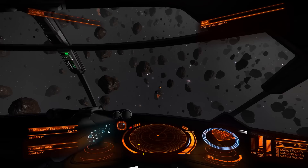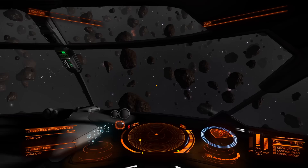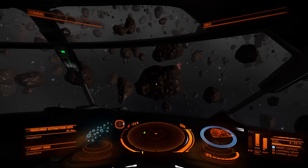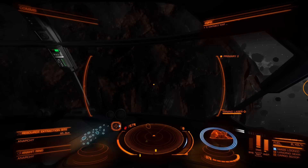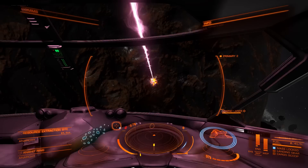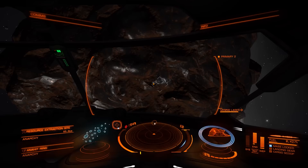Once you've arrived at the resource extraction site, make sure you're in position to start prospecting. This is not like other space games where it's a simple point-and-click to mine — it's a lot more hands-on. You can't actually target the asteroids, so the only way to know what mineral or metal is inside each one is to start mining. Once you're in range and you see a scorch mark on the asteroid, you're close enough. Divert power to weapons and start mining. You want to have as little speed as possible — be stationary if possible — so you don't crash into it.